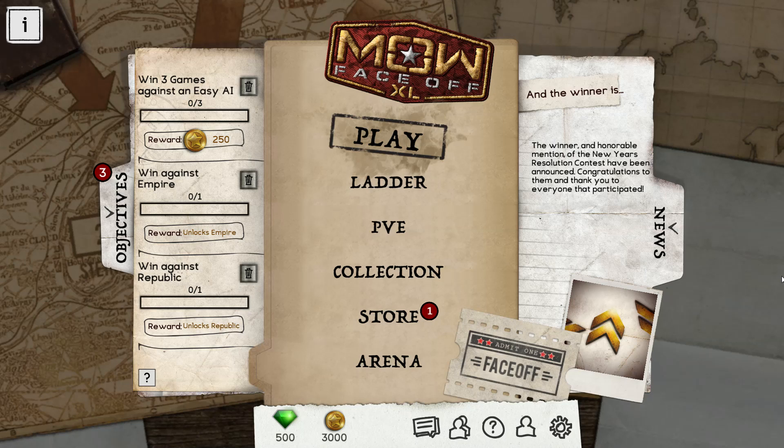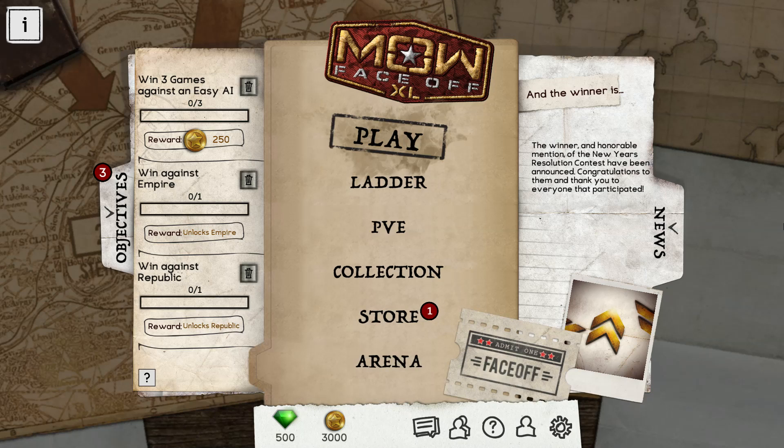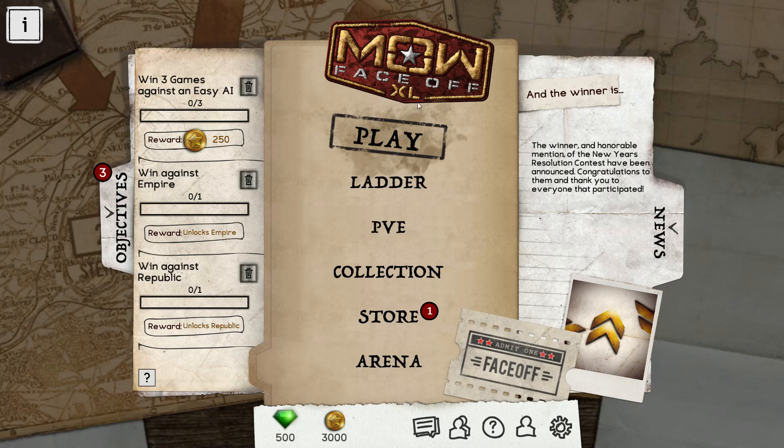Noteworthy is the price — it is free to play, with an in-game coin system, as you can see here. The game is also available on iOS and Android, and has been released, I think, a couple of months ago. But we are going to be playing the PC version here, denoted by the XL, which you can also see in the Steam store. According to the developers, the game is already in a fairly polished state, so let's hope that that is the case.